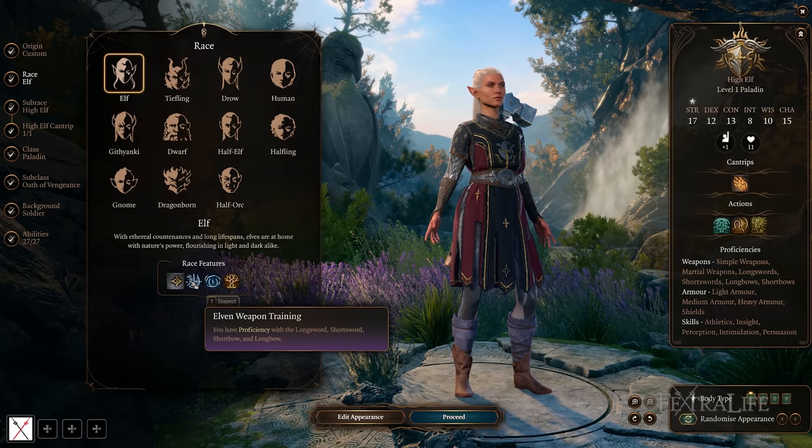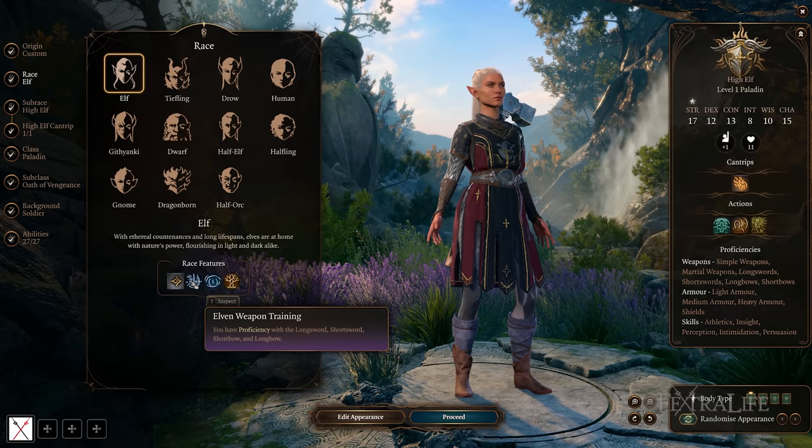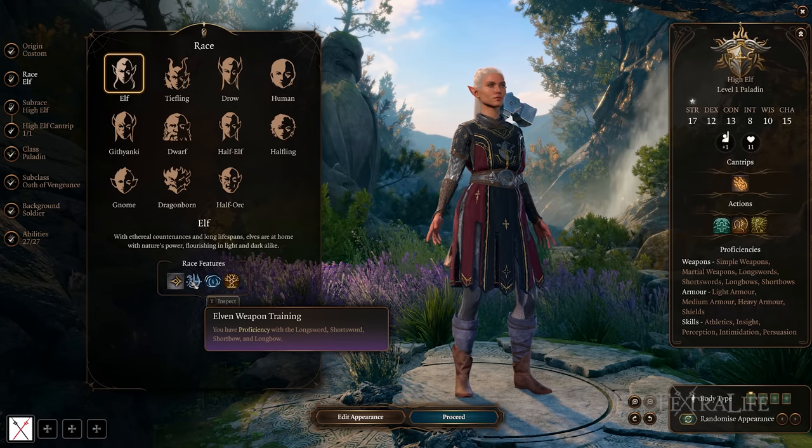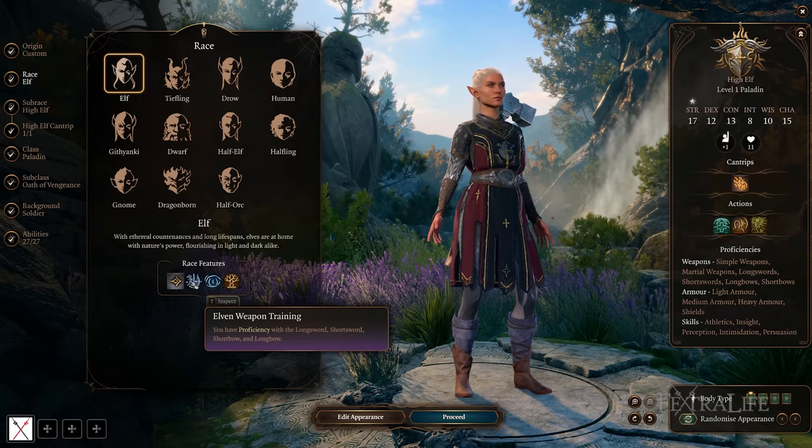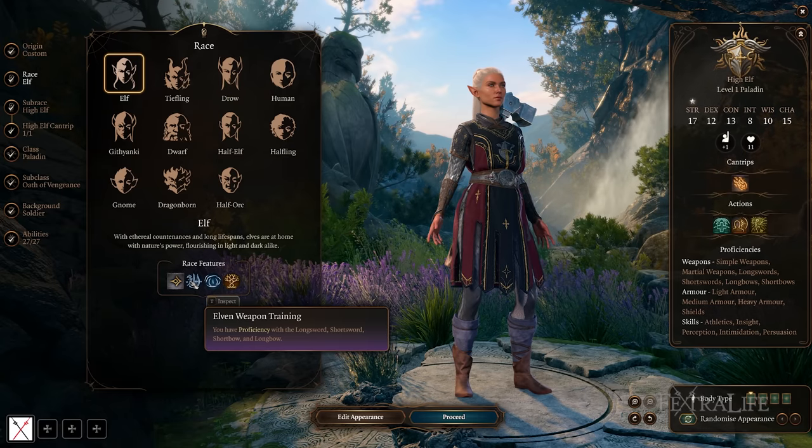The proficiencies you gain really benefit classes that don't have martial weapon proficiencies — so things like bards, clerics, druids, monks, rogues, sorcerers, wizards, and maybe even warlocks. But if you took a fighter or paladin, you'd already have these weapon proficiencies, so they'd be kind of wasted.